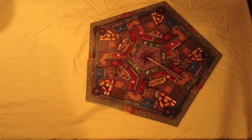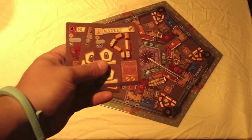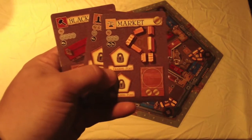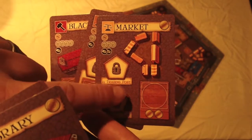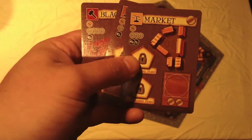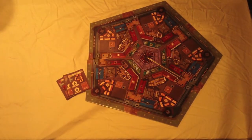How do we build these buildings? That comes from blueprint cards. These blueprint cards show us the cost of the building in the upper left corner. The market here costs one wood, three stone, and two steel. There are also locks on the card where you can slot a worker. So these cards not only let you build buildings but give you a benefit as well — this market card gives us coins and extra trades.